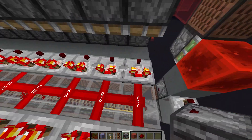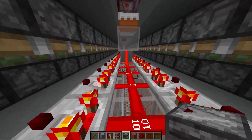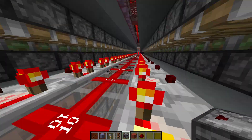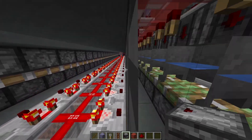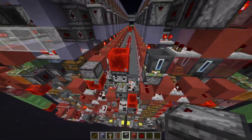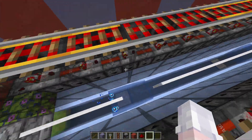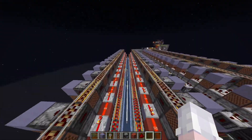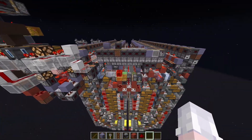Basically, how this global line works is that it changes the signal strength of these dusts so that the comparator will send block updates. I need this to happen so it can update the sliders — that's the basic explanation. Of course, the water streams are pretty trivial and easy to change. That should be about how you can use this quad bulk.